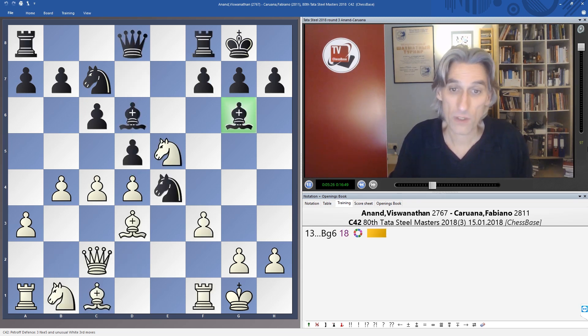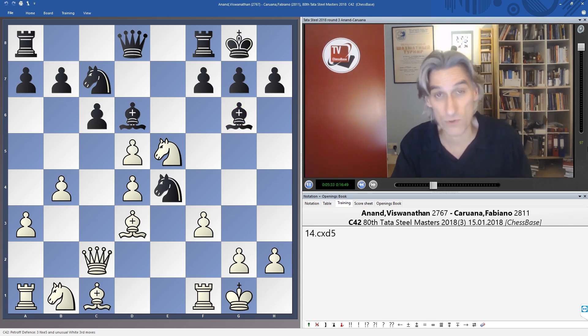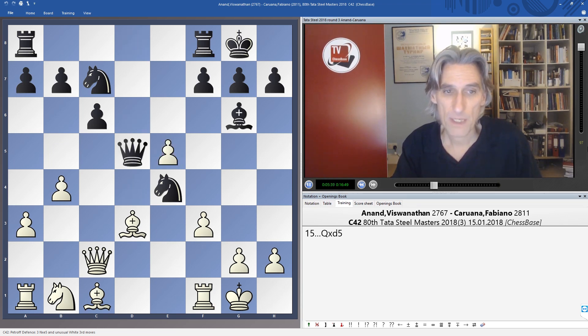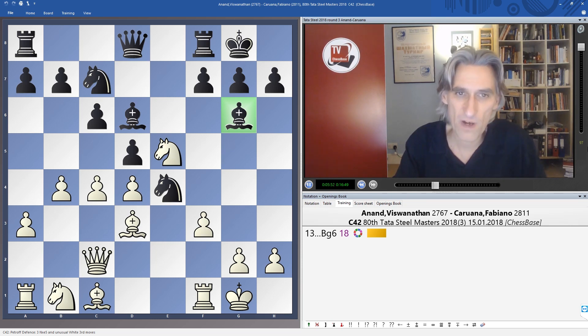White could take on d5, and I'm not surprised Anand thought for so long — not just on the previous turn, but he also thought for over 14 minutes on this turn as well. Black should be all right in that position as well. Again, the saving move is the check with the queen on d4. So after a further investment of time, Anand played c5.